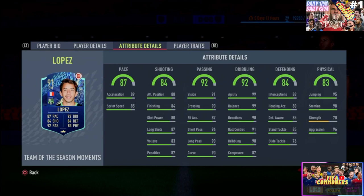What a sensational young player — only 24 years old and already looking cracked. This card is 5'6", so he's pretty short, but that's okay. He's medium-medium work rates, and he just looks like the perfect CM. Right foot dominant, 4-star skill, 3-star weak foot. The 3-star weak foot is not ideal, but when we move into the player attributes, you will see the reason why this card still holds so much value.